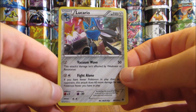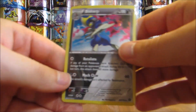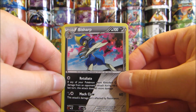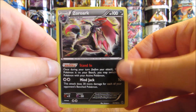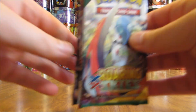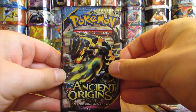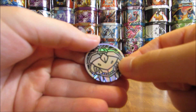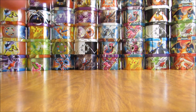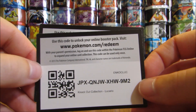So the two knockout collection boxes are opened up. Here are the three special foil cards — Lucario here, that was in the preview window, and then the other two Pokemon are in plastic sleeves. Opening one up: it features Bisharp and then Zoroark — cool looking Zoroark card. The booster packs inside: one Roaring Skies, one Primal Clash, and two Ancient Origins. The same Pokemon coins on the inside, both Genesect, black and silver in color. And then the two online TCG code cards.